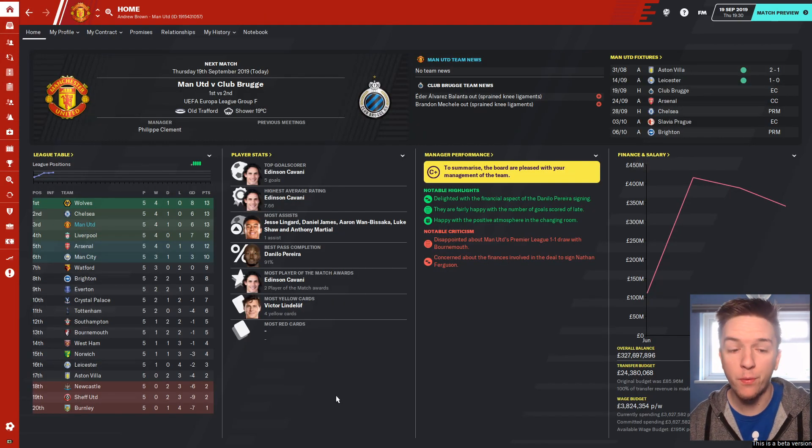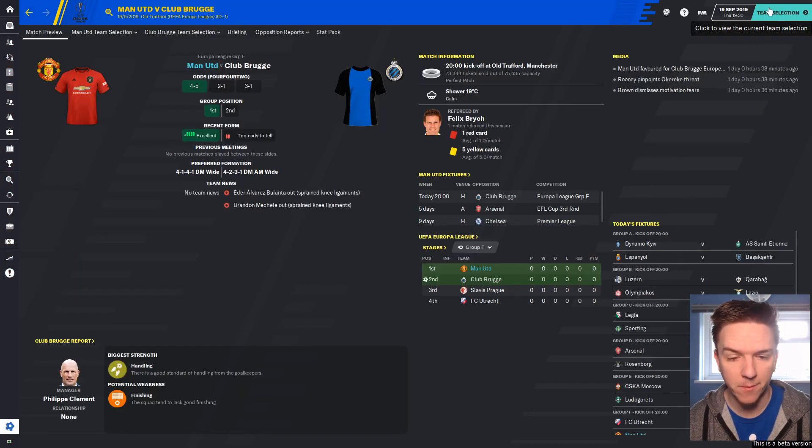We're in third place — one of three unbeaten teams still. Chelsea are yet to suffer defeat, and Wolverhampton are top of the table as well, with a goal difference of plus 8. Wolves look like a great team — the game seems to really rate them highly. Club Bruges then — we've seen the draw, we know who we have. Let's jump into the game and see how this is going to go.